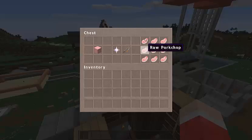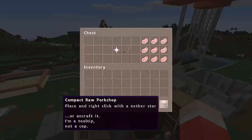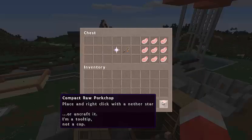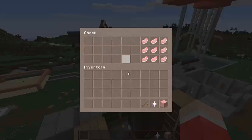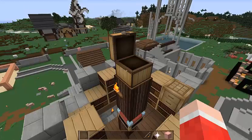To craft it, you need nine raw pork chops. Make a compacted raw pork chop, which you place and right-click with another star, or un-craft it. I'm a tooltip, not a cop - I like that. All you have to do is, of course, get the nine raw pork chops right there.